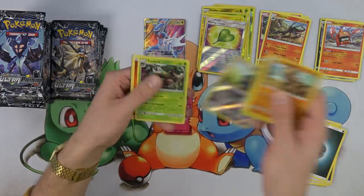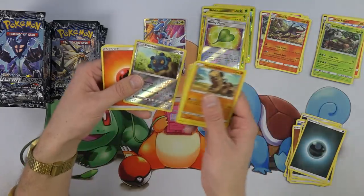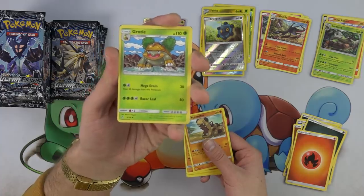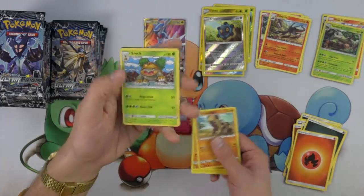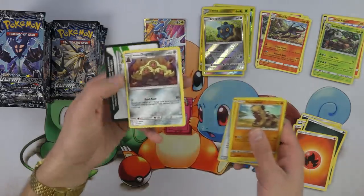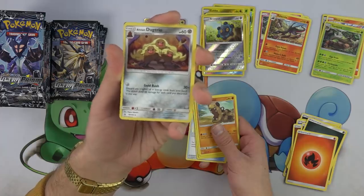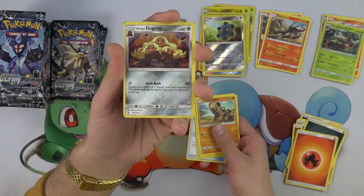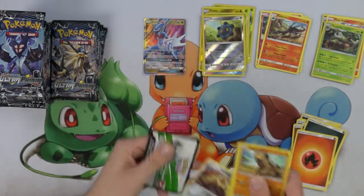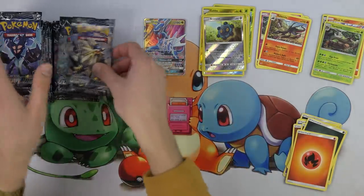A Torterra with a hefty retreat cost of four. And look at that Grotle — he's so cute! Alolan Dugtrio — Gold Rush! Discard any number of Metal Energy cards from your hand, this attack does 30 damage for each card you discard in this way. I will get that to work — that's my pet deck right there, that's what I want. That's gonna be my project — getting that Alolan Dugtrio to knock out some huge Pokemon.